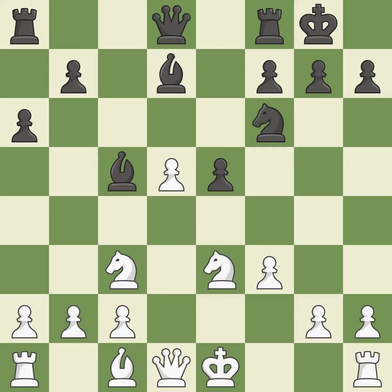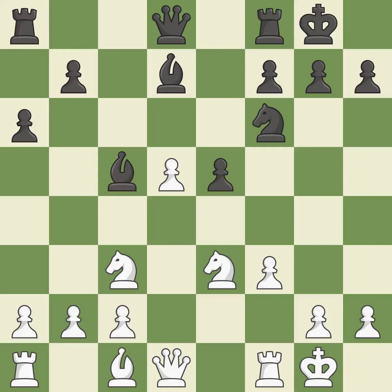Castling kingside tends to be safer because the king is further from the center — it is best. Castling develops a rook while moving the king to a safer position beyond the board's center. Castling to the same side of the board as your adversary helps you escape some of the attacking that comes with castling to the other side.